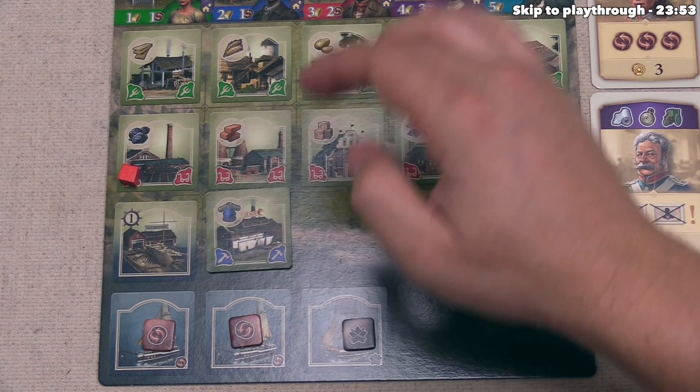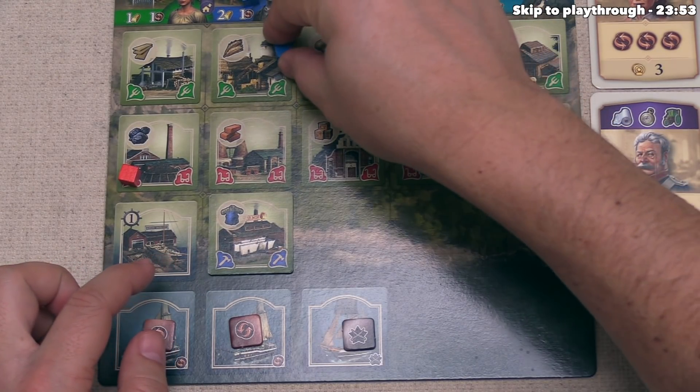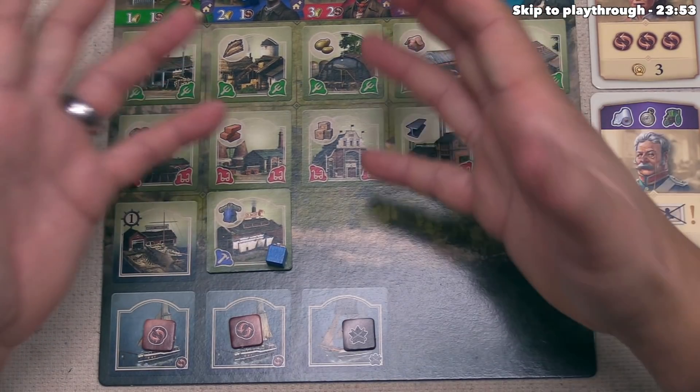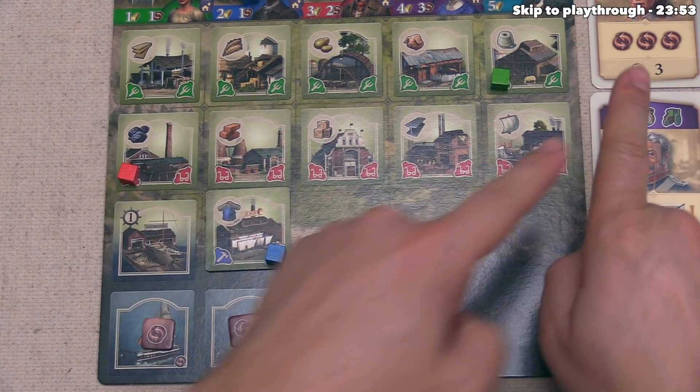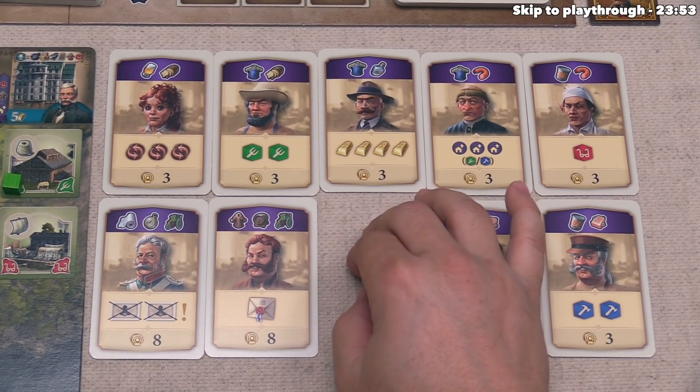For as long as we have this workshirt factory, we can spend our blue cubes — workers — to create work shirts. That's important because another main action you can do on your turn is play cards. At the start of the game, every player has nine cards in their hand.